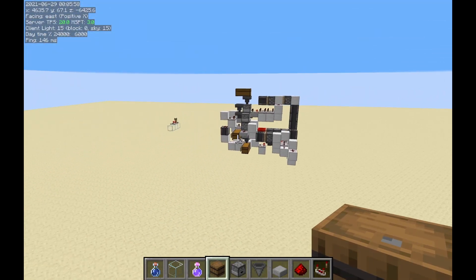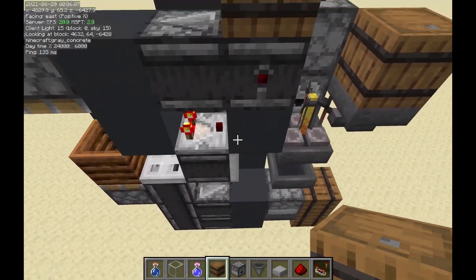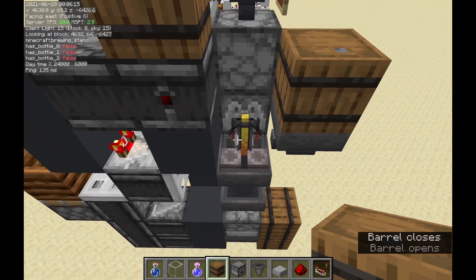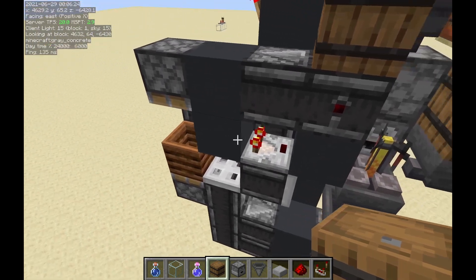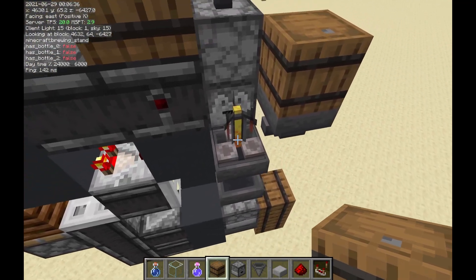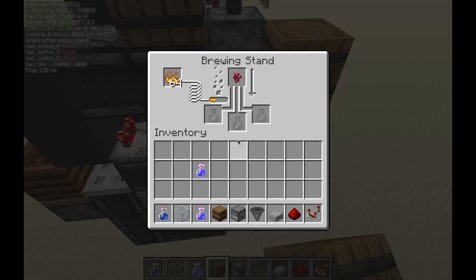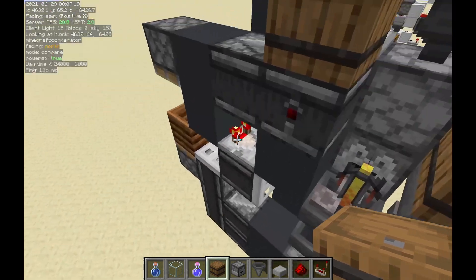Instead of using the fuel mechanic that Ilmango's potion sorter uses, this one uses a more novel approach to figuring out whether or not the potion is the type that we want. It still uses blaze rods, but it only uses one every 20 water potions it sorts. How is this able to do this? It's through the usage of a CUD — a comparator update detector. One thing I found while looking at the game's code was that a CUD is also able to detect not only when an item comes through a brewing stand, but also when the brewing stand starts brewing. As the CUD can tell us when the brewing stand has started brewing, we can use this to filter potions at really high speeds — notably at hopper speed.